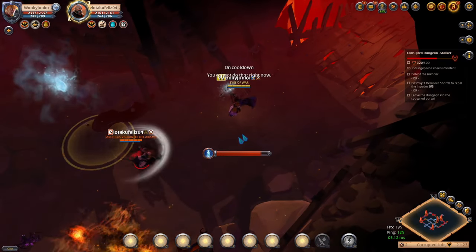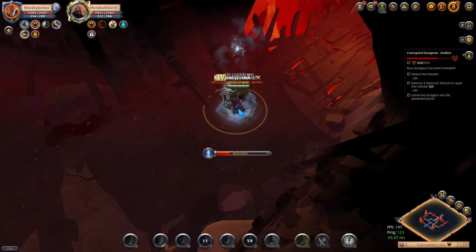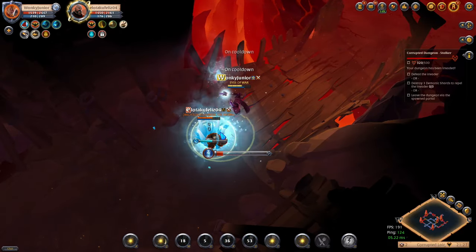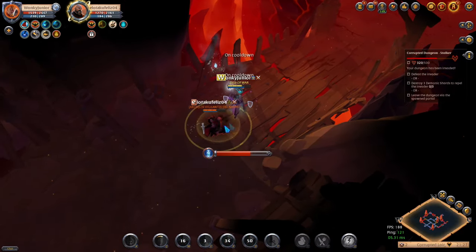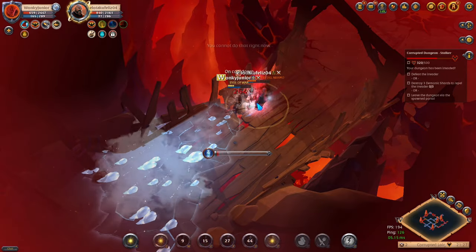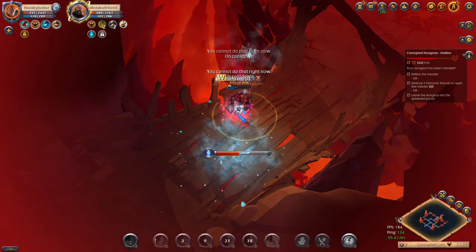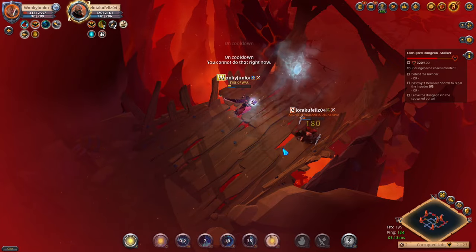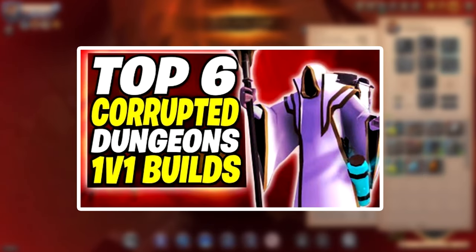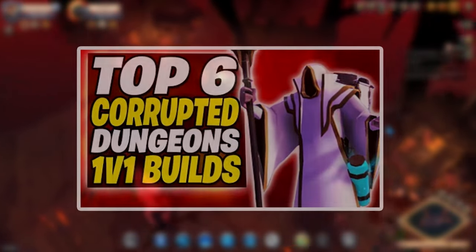For players that want to make money by PvP — by fighting other players — you again choose between 2v2 Hellgates or Corrupted Dungeons. The same principle applies: farm mobs and open chests, but when you find an enemy, instead of running away, you fight them and take their loot or lose your own. This second method is a lot more fun but a lot more challenging and requires a lot more silver. For a beginner, I recommend ratting a few dungeons first to get a few million silver, then decide which build you want and start doing PvP. I also have a video for the top 5 best corrupted dungeon and hellgate builds.